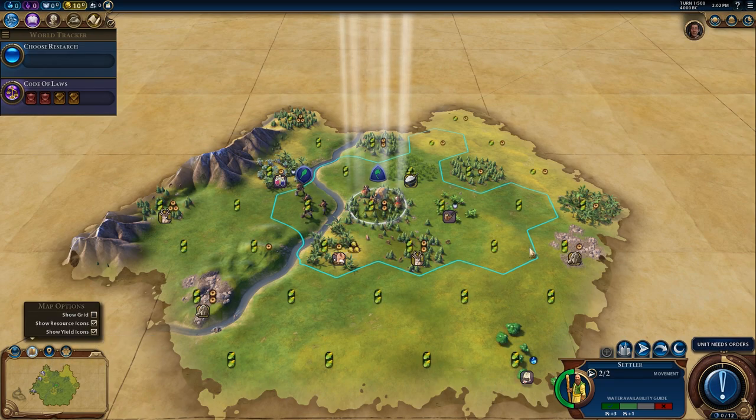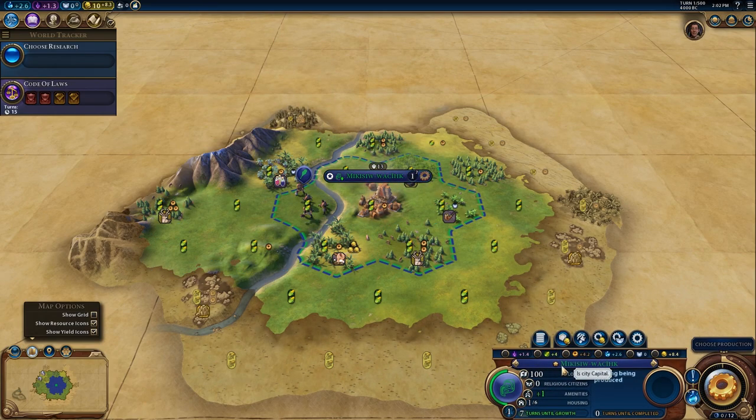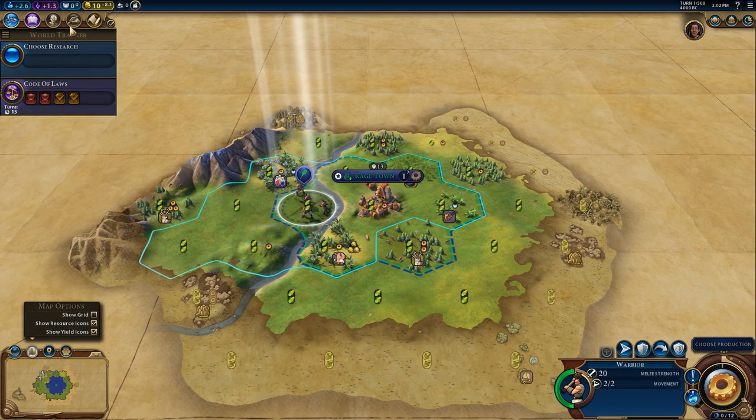Let's take a look at the yields — it's got food up the wazoo, it's got production, it's got everything. Let's go ahead and start the first city. I am going to rename my cities. First city is going to be — I've got such a great imagination — I'm going to call it Cage Town. There we go. I actually like the sound of Cage Town. It reminds me of Old Town, and I think that's a pretty cool name for a city.